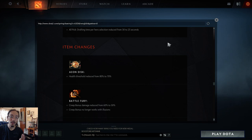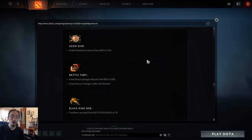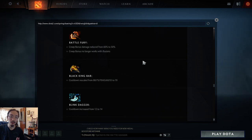For item changes: Aeon Disk health threshold reduced from 80% to 70% — 80% felt too high as a random nuke could trigger it, and 70% is better since you're not at risk of dying yet. Battle Fury bonus damage to creeps reduced by 10, and creep bonus damage no longer works with illusions — a nerf to PL. Black King Bar cooldown rescaled to 70 seconds at all levels — heroes like Shadow Fiend and Broodmother who used cooldown reduction talents to get it very low will be affected.